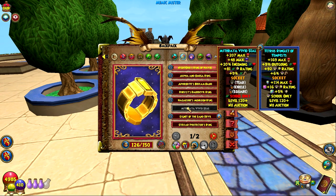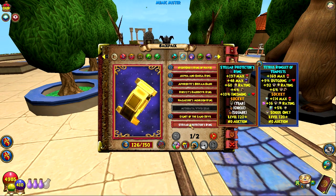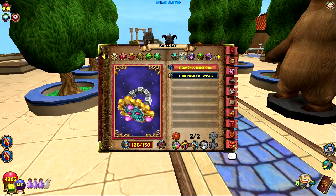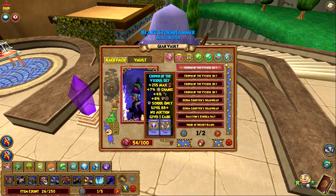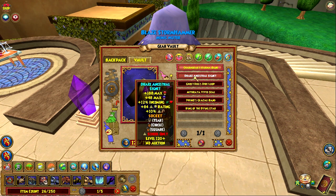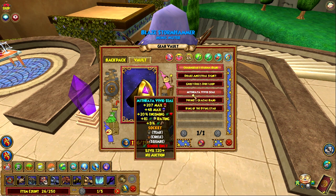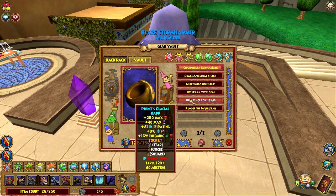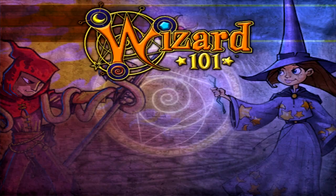Here's the Life one: 81 crit, 9% damage — I'd probably never use this on my Life, but I have it. Here's the universal ring, nothing crazy, just one of the ring drops from the Mimic. These are the highest crit rings for every school. The fire one maybe I'll give to my fire. Here's the Balance one: 83 crit, 9% damage. Then Myth: 84 crit, 10% damage. Death: 83 and 9%. Life again. Ice: 81 and 9%.